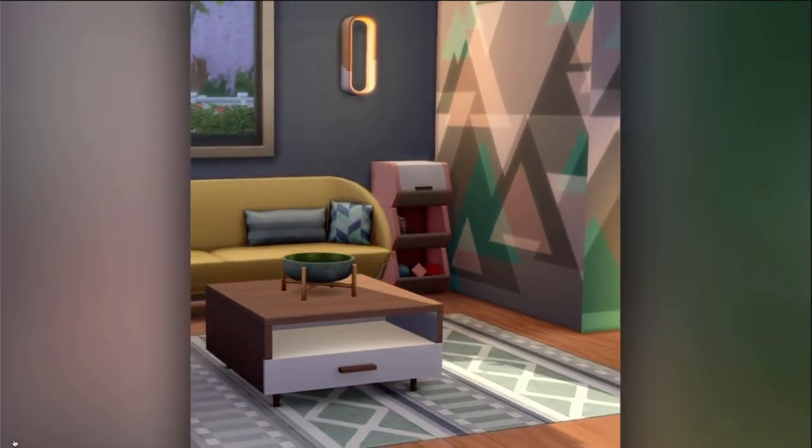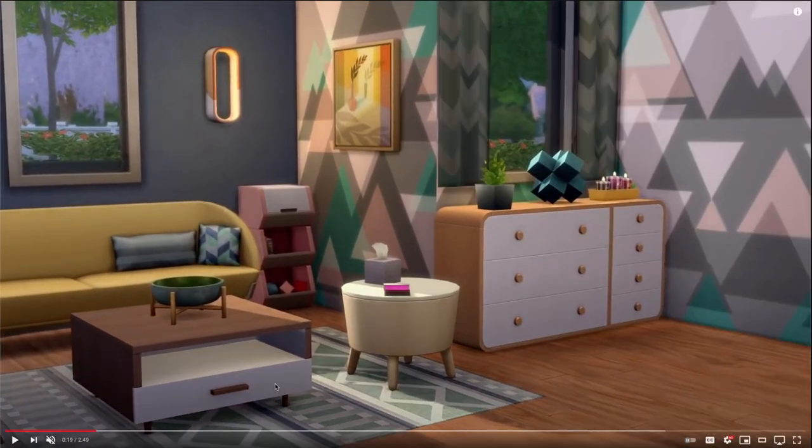So here we are adding all the pieces. This reminds me of the tiny living couch, but I do appreciate that the cushion game has been getting better with every pack — the shading and everything on cushions is looking really good. This cabinet literally looks like the eco lifestyle one with the same rounded edges and button doorknobs, so I'm not really feeling the repetition on that. But for people who are really into this style, they can appreciate having variety.